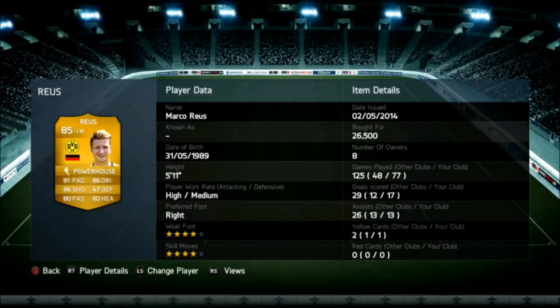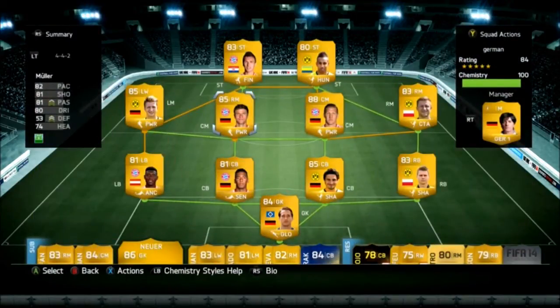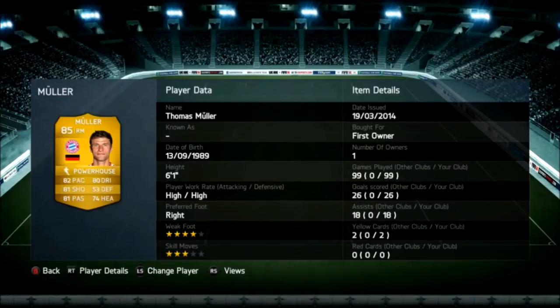Marco Reus — definitely worth it, worth the price. His 4-star weak foot and 4-star skill moves, and he has a decent pace on him as well. Really recommend that.